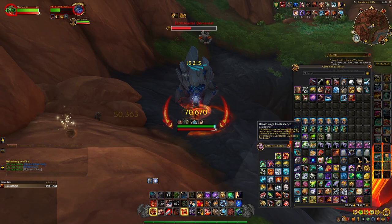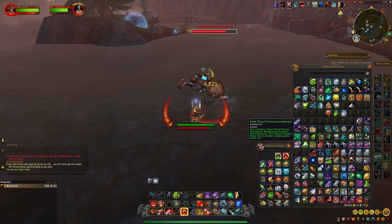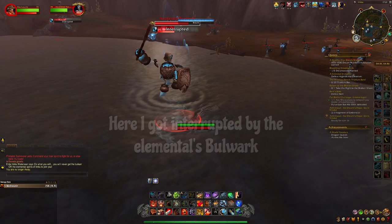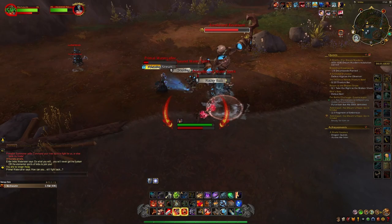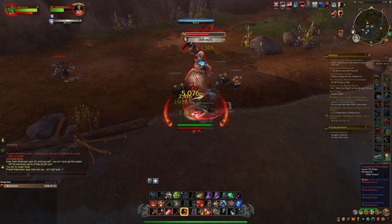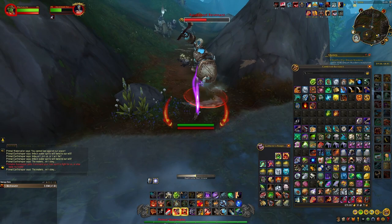The Water Elemental is the worst one in my opinion, since it can interrupt you in three different ways. It can cast the Torrent Spell, which will summon a torrent that follows you and stuns you on impact. It will cast a Bash ability, which will knock you away and interrupt you. And it will cast a Shield channeling ability, which will just block the Inhaler. My strategy is to wait for the Elemental to start channeling the Bulwark, then go behind it and use the Inhaler.